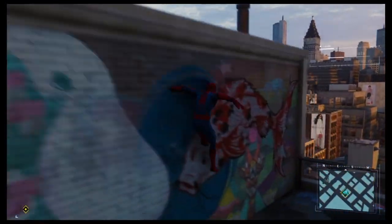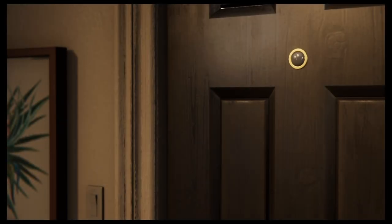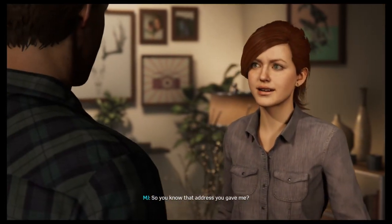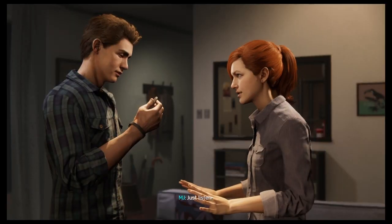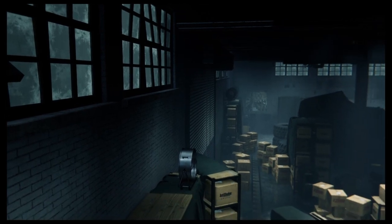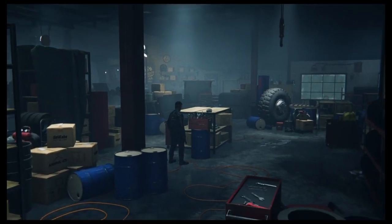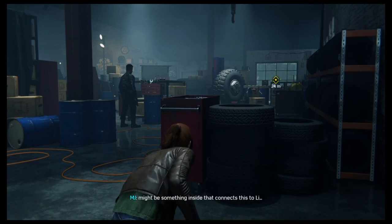All right, we're at MJ's. Time to get this mission started. Who is this? Just listen. This is the address Pete found. Men are all carrying firearms. What is this place? Guess we're going to be playing as MJ the detective again.